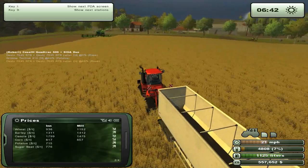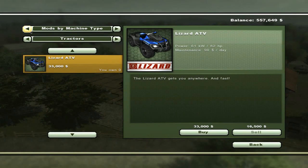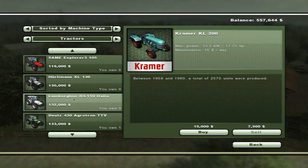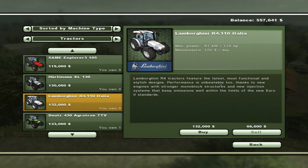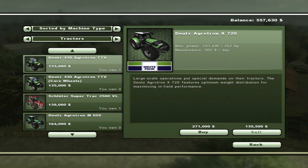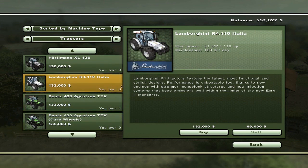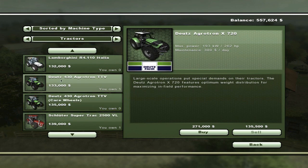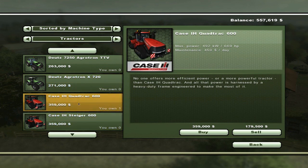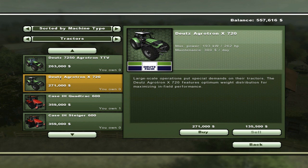So many of you guys wanted the Lamborghini as well, and you know what - I know I probably shouldn't be buying the Lamborghini. Let's go ahead and check out the tractors. We have the money. So many of you want the Lamborghini but it's only 110 horsepower. I'd much rather get something like the Agritron 720 - that's got double the horsepower at 262. Sorry guys, but you lose - I'm getting this. Many of you wanted me to get the quad track but that was a pretty big waste. I'm going to get the Deutz Agritron X720.